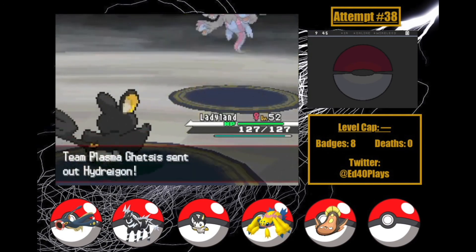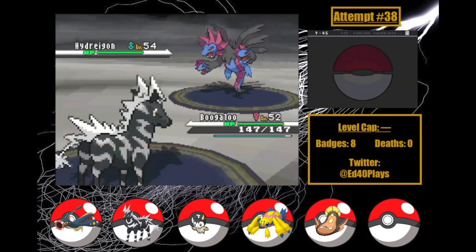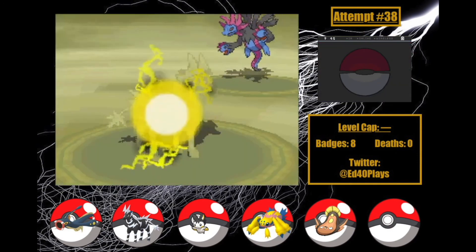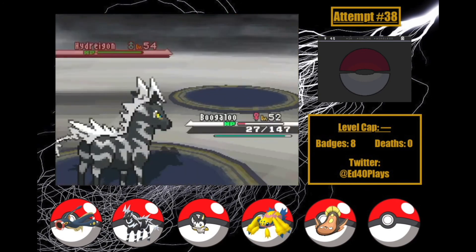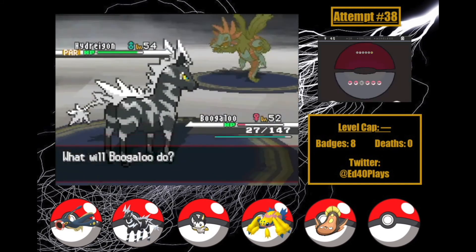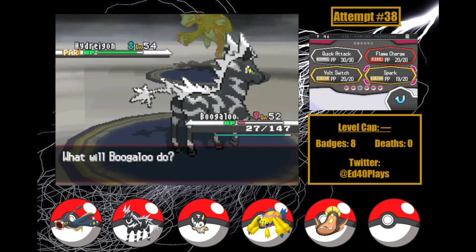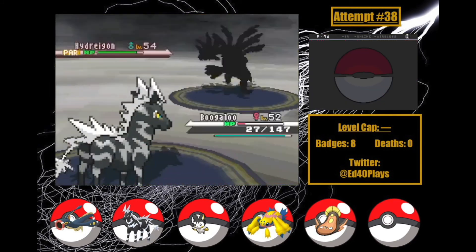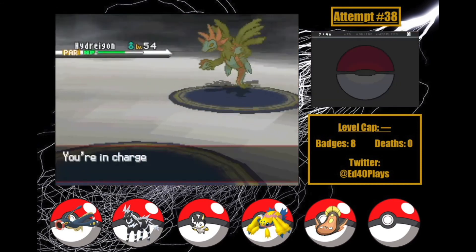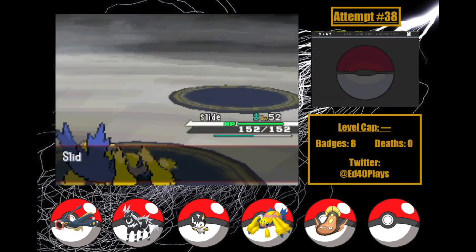But now it's Hydreigon, and I swap into Boogaloo in case I need Ladyland later. Hydreigon uses Surf, hitting incredibly hard to leave around just 27 HP. This just went from an unofficial suicide mission into an official one. Boogaloo outspeeds and hits Spark — which paralyzes! That might have just saved us! Hydreigon goes for Fire Blast but it misses and the rain stops! I rack up as much damage as I can with Spark. Hydreigon misses Focus Blast, so we've got another turn — but this time Focus Blast hits, taking down Boogaloo. My official starter, rest well. Slide goes in and takes Hydreigon down with Signal Beam, leveling up Ladyland.